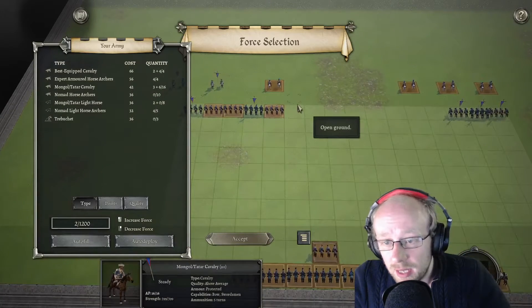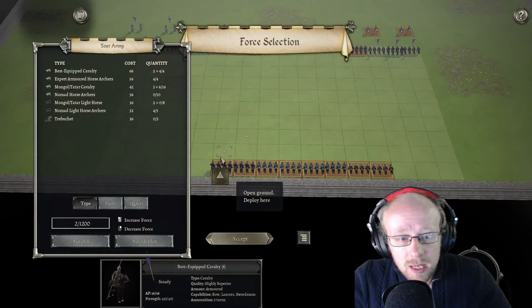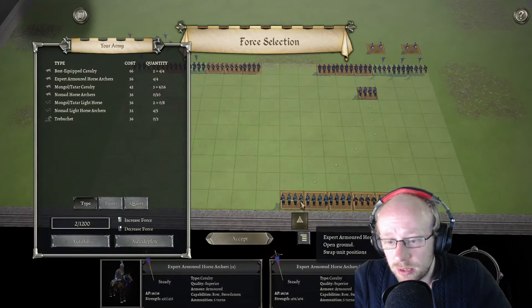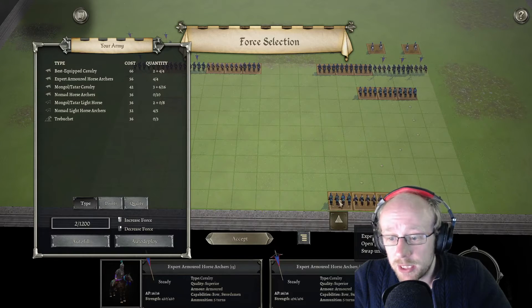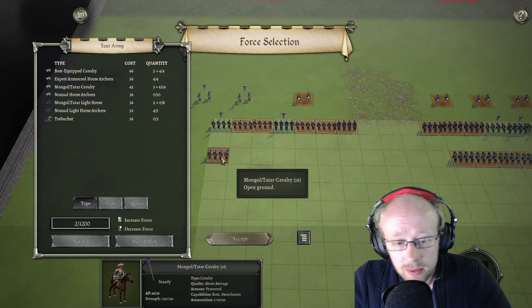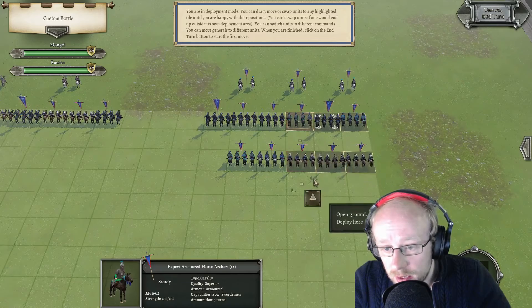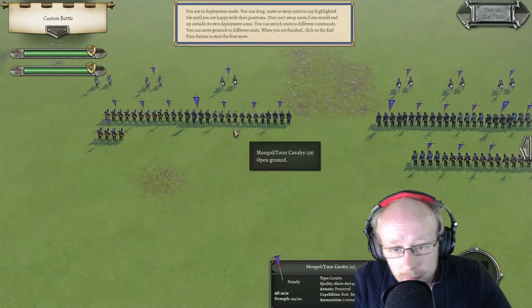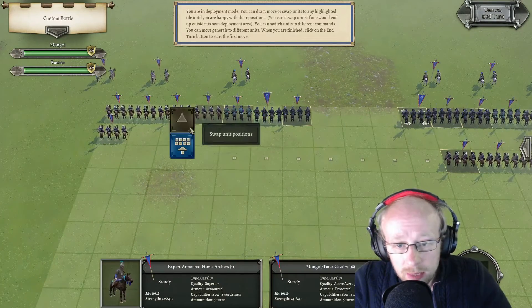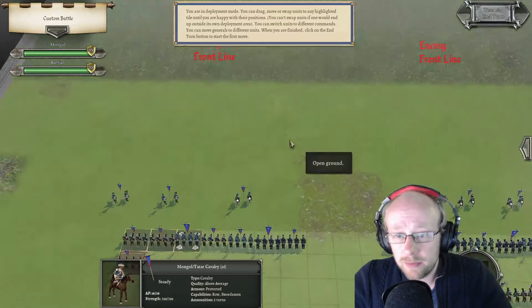We're going to have two battle groups consisting of a mix of best-equipped expert and Mongol Tartar cavalry, which are going to swing left and right. Then we're just going to shoot the living bejesus out of them. One thing I've got to be careful of is evades — make sure all my expert units are to the front. I might swap a couple around to the left position because they mainly have that, and then sticking a general in there and creating his own little battle group.